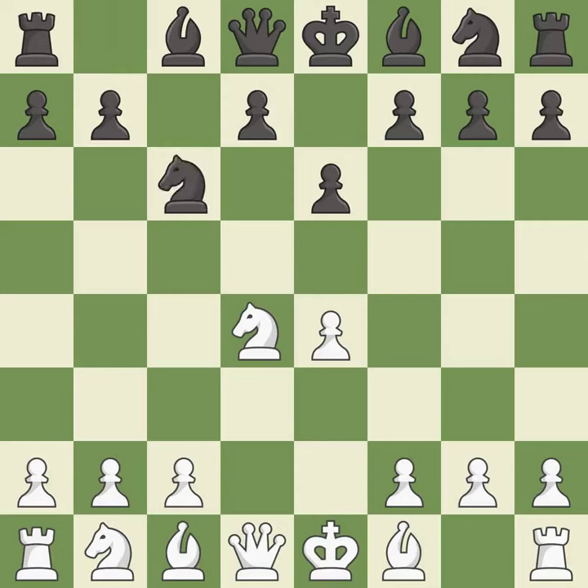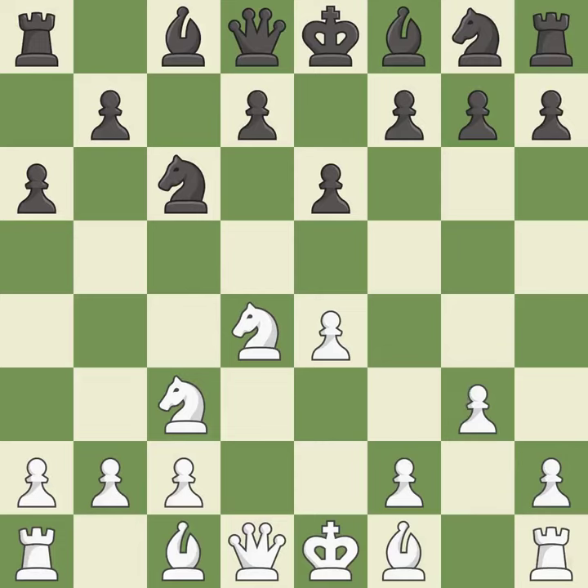Nxd4 recaptures the pawn and activates the knight in return for having one central pawn versus black's two central pawns. Nc6 challenges the knight on d4 and controls the e5 square. Nc3 defends the e4 pawn and puts more pressure on the d5 square. A6 prepares the b5 pawn push and stops the white pieces from coming to b5. G3 prepares to fianchetto the light-squared bishop to g2, where it will sit on the long diagonal.